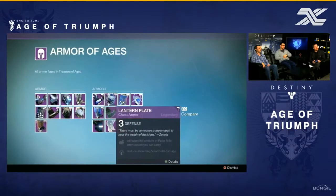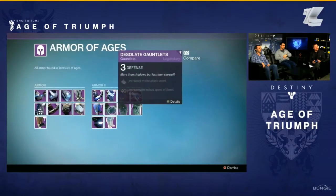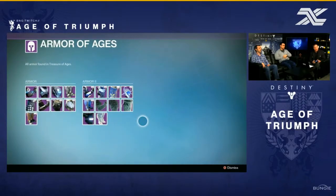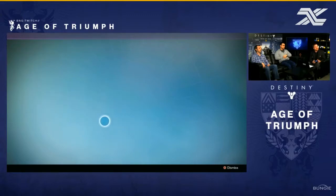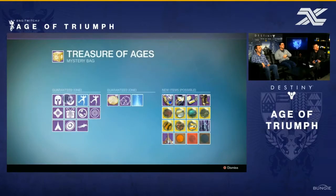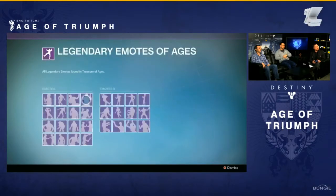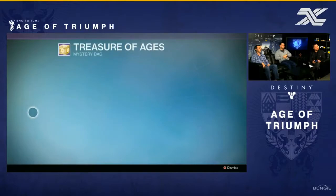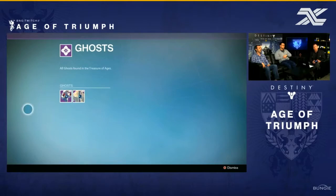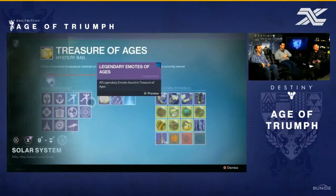There's also some random content you can get — I personally really want the Halloween event ghost that I never got, so I'll be trying to get that. Now, there's going to be a quest you can start by talking to the Speaker, which is about a 12-step process completed through a bunch of different activities. It's pretty much the ritual storyline — you'll go through story missions, strikes, crucible, and all that. It'll probably be easy but not the fastest thing to finish.